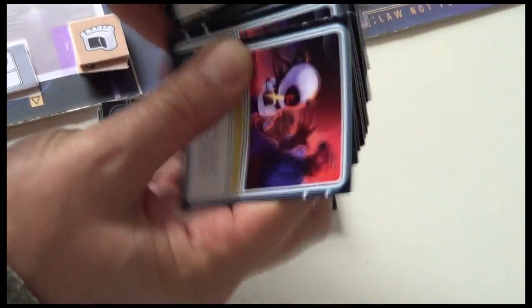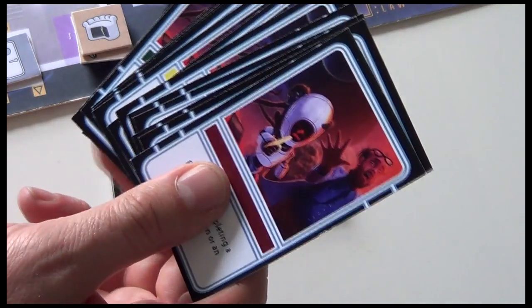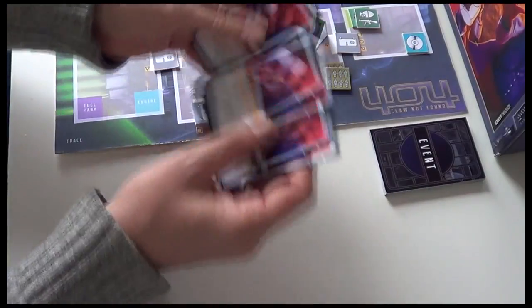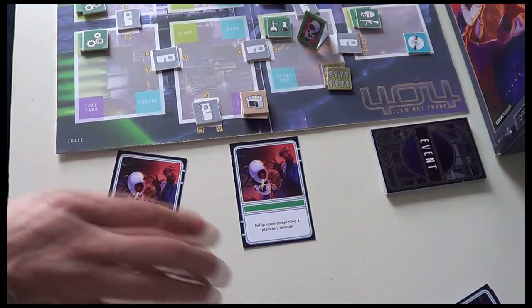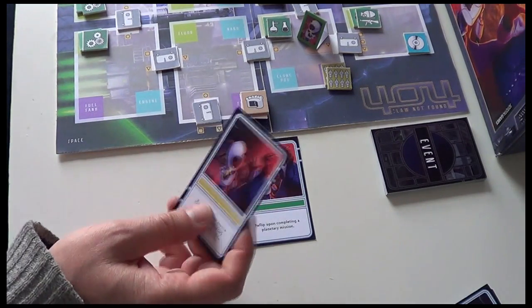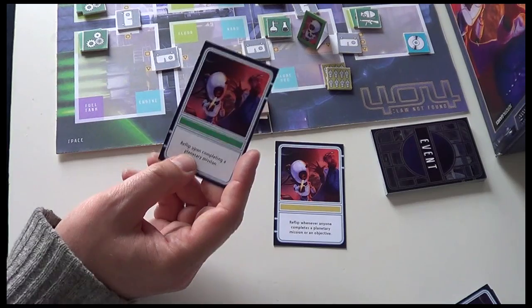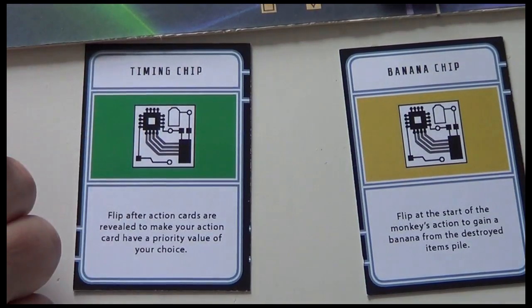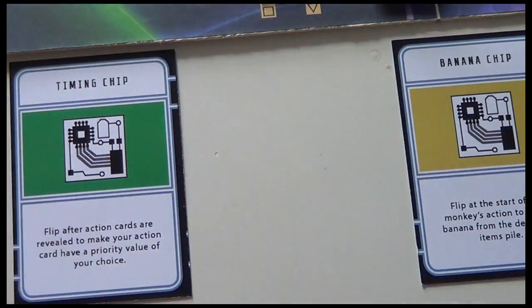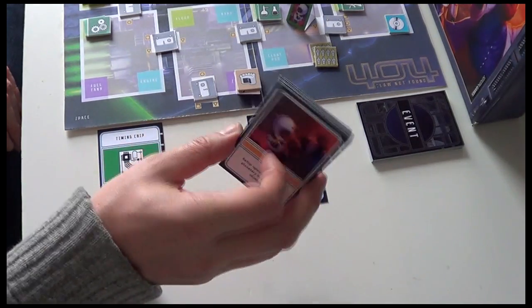Each player also draws a chip — one of these cards. The idea is that we're going to have a special ability that each one of our robots, with the chip installed, is going to give them. Let's draw from the bottom because they're double-sided. We give the yellow one to the yellow player and the green one to the green player — it'll help us remember who is who. And then we'll turn them over. So the green player has the timing chip special ability, and the yellow player has the banana chip. There's quite a lot of variability in here.